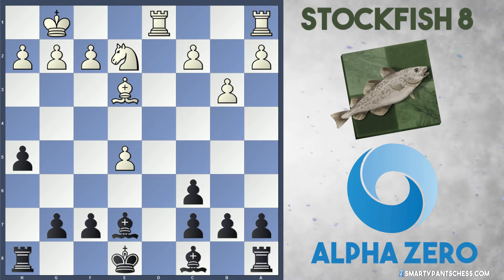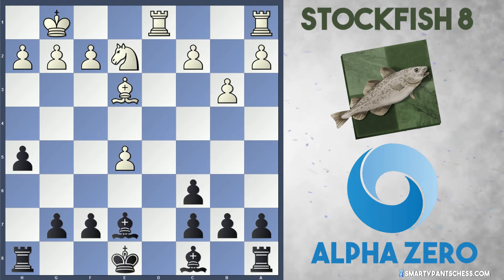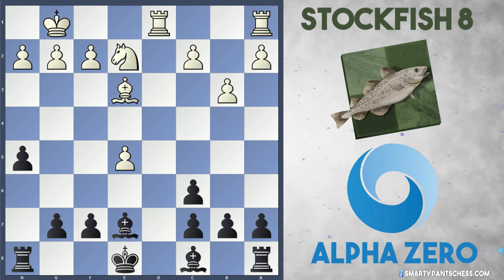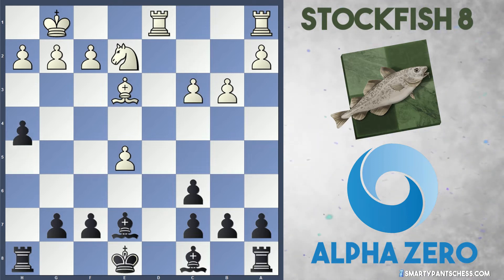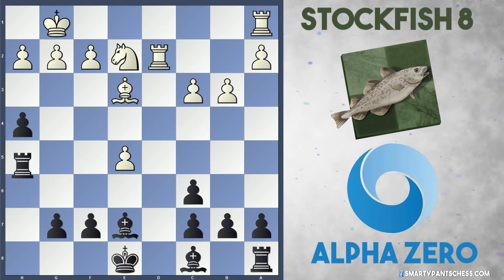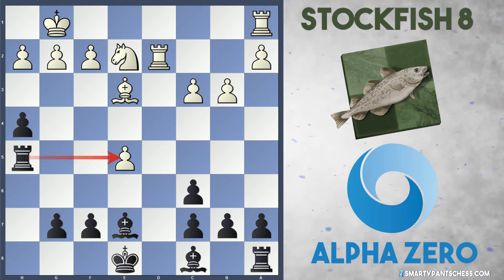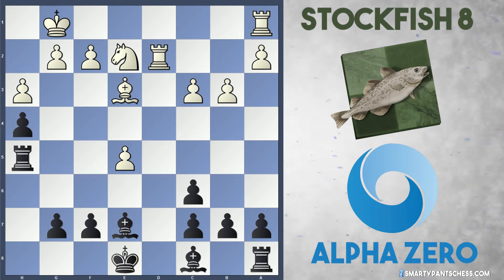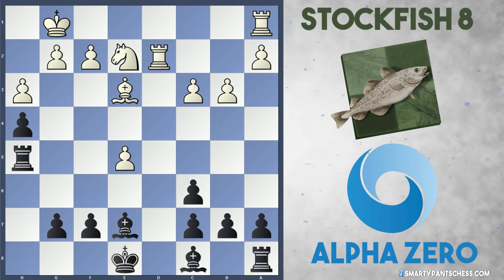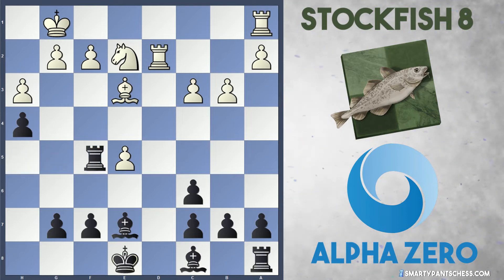We've seen this many times from LeelaChess Zero and AlphaZero — they like to launch the a-pawn and h-pawn up the board to gain more space and suffocate White's position. After c3 from Stockfish, AlphaZero continued with h4. Rook to d2 was played and Rook h5. Black is attacking the e5 pawn, but Stockfish ignores this and plays h3. I think this is a nice move — it gives the king a space to escape any back rank threats.